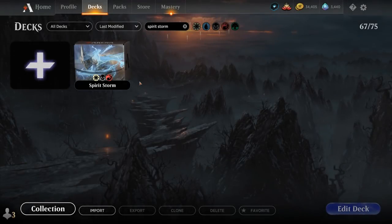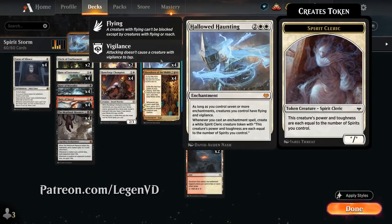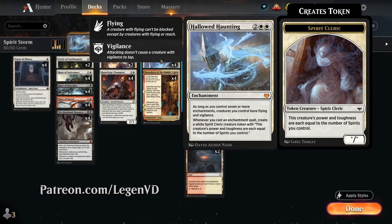Hello and welcome to another Standard Games video. Today we're taking a look at a Mardu Colored Enchantments deck, as voted on by my supporters on Patreon, built around Hallowed Haunting from Crimson Vow — a four mana mythic rare enchantment. As long as you control seven or more enchantments, creatures you control have Flying and Vigilance, and whenever you cast an enchantment spell, create a White Spirit Cleric creature token whose power and toughness are each equal to the number of spirits you control. They will incrementally get larger and larger until we hit that seven enchantment mark, at which point they also gain Flying and Vigilance, and we can usually close out the game in one attack.